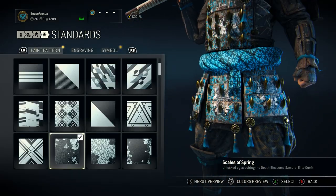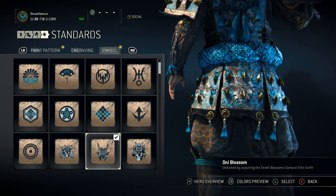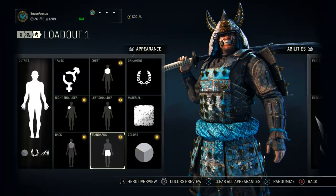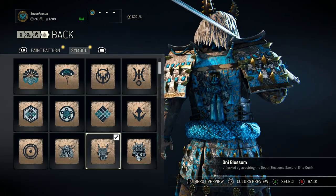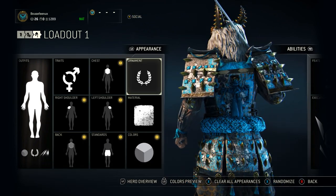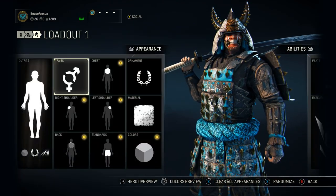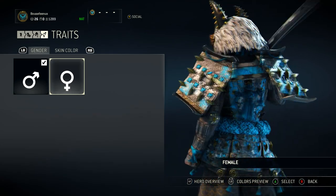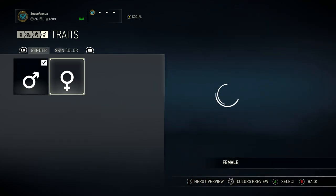For standards I'm using Scales of Spring with the Oni Blossom — got those dragons on there, pretty sweet. For the back I'm using Scales of Spring and Oni Blossom too. The ornament is just the Spiked Horns from the Death Blossoms pack. I'm playing male Kensei — the female version looks cool too, but I prefer the male since he's a little bulkier and I think the armor looks better on him.